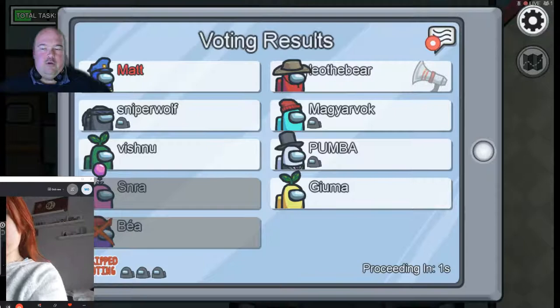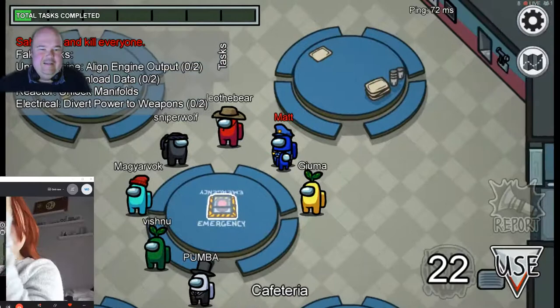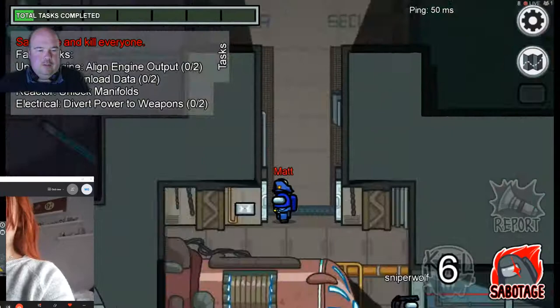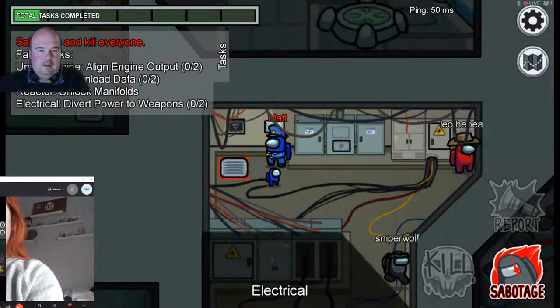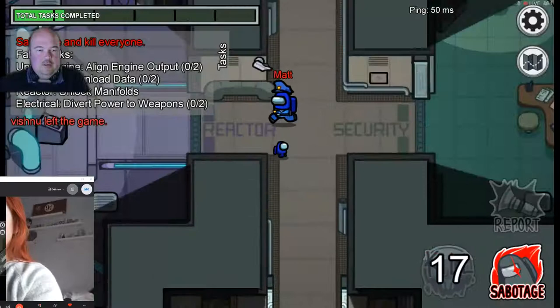Not sure who the imposter is. Going Electrical - Red's hanging around like a bad smell. We've got a task in there. Same task as Ruby - taking us both to Communications, which is near Storage which is near Electrical.